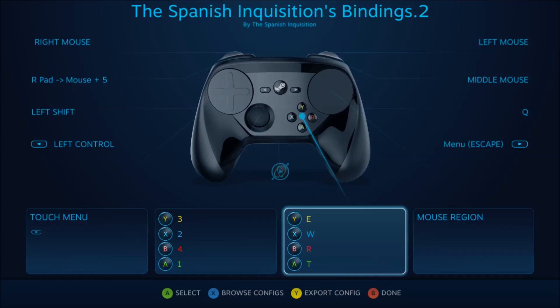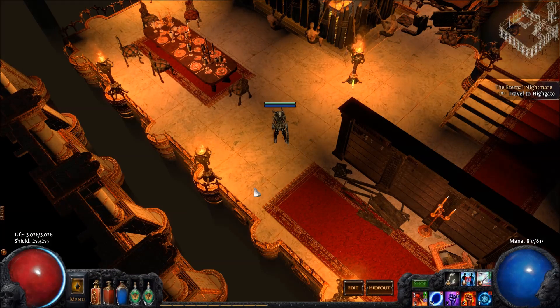I have WERT on my face buttons — that's what I have for my auras — and I have a portal here, which I can't use in my hideout, but that's how I can activate all my auras.